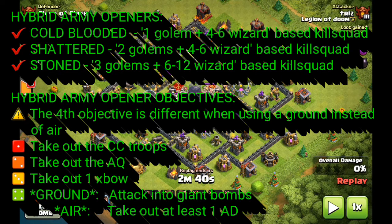The whole purpose of the kill squad — whether it's cold-blooded, shattered, or stoned — is to take out the clan castle troops, kill the archer queen, and take out at least one expo and any obvious giant bomb or double giant bomb spots. It's very important. It doesn't matter which particular one you're using; you have to hit those raid objectives.